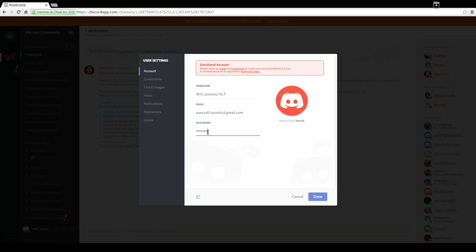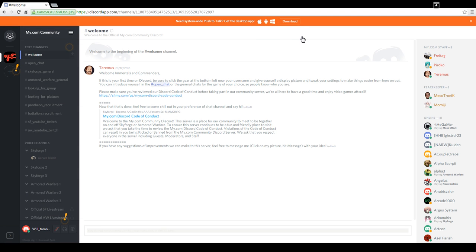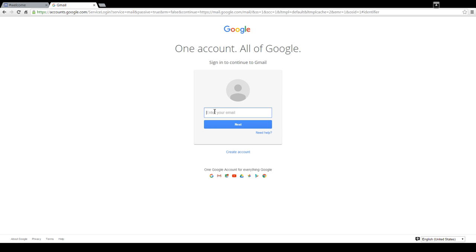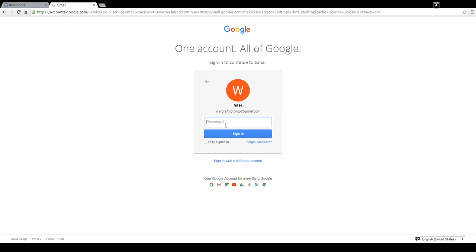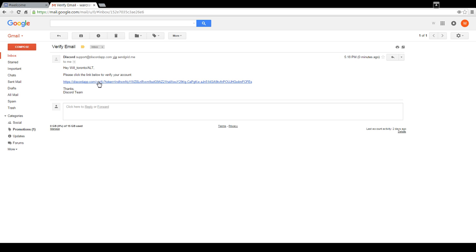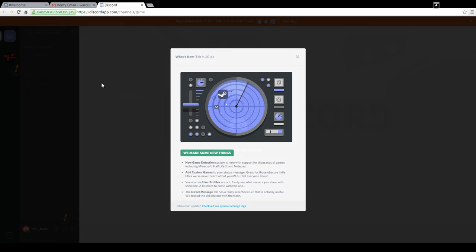My password — I'm not telling you guys. So there's my password, done. Now the account is going to be registered. What happens next is you have to verify the email account. So I'll go to Gmail. This verifies your account via email. Make sure you check your junk mail, spam mail, whatever you've got. Click on it and it's now verified.